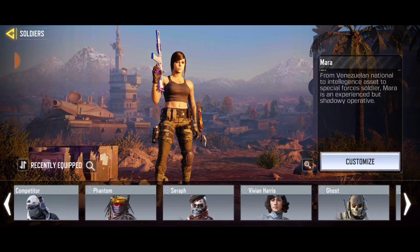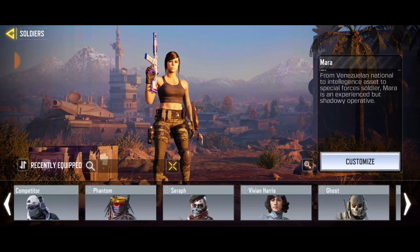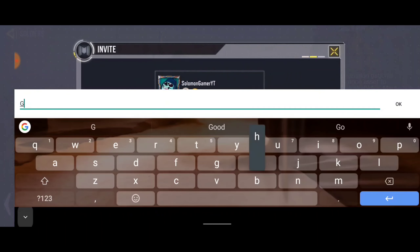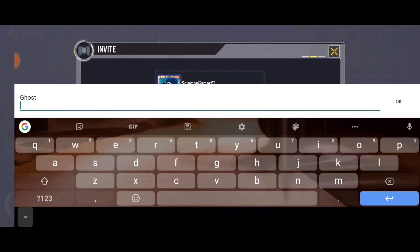So right now CoD Mobile actually did a new update, and you can see the search icon beside the 'recent equipped.' Click on that search icon and you can put in the character name you're searching for. Right now I'm looking for Ghost.